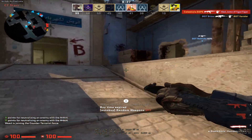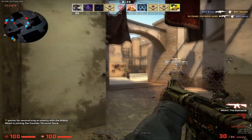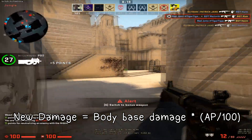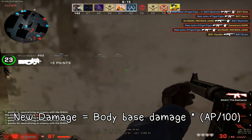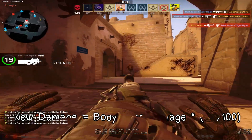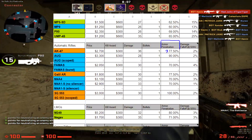Let's talk about the damage reduction that armor provides. In CSGO, every gun has an entity called armor penetration. The damage dealt to an armored enemy would be equal to the armor penetration percentage multiplied by the damage that the same enemy would take if unarmored. Here's a spreadsheet listing all the armor penetration values — the links are in the description.